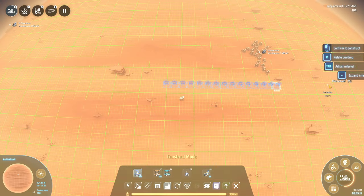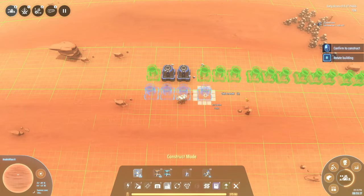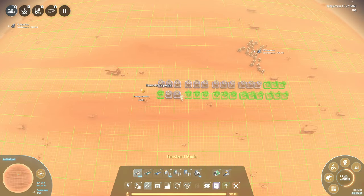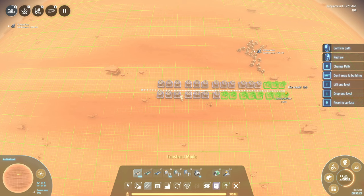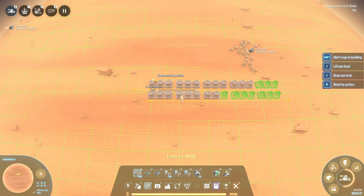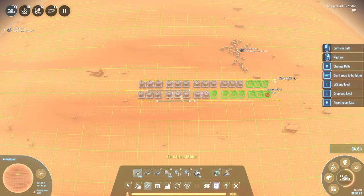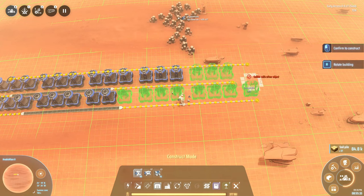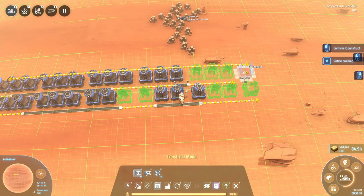The first thing we're going to build is a very simple layout like this, with a total of 30 smelters — two lines of 15 — with a single belt going to the middle to supply, and then two outgoing belts on each side for the outputs. These are also going to be supplied with a storage unit so we have some way to collect all the outputs.